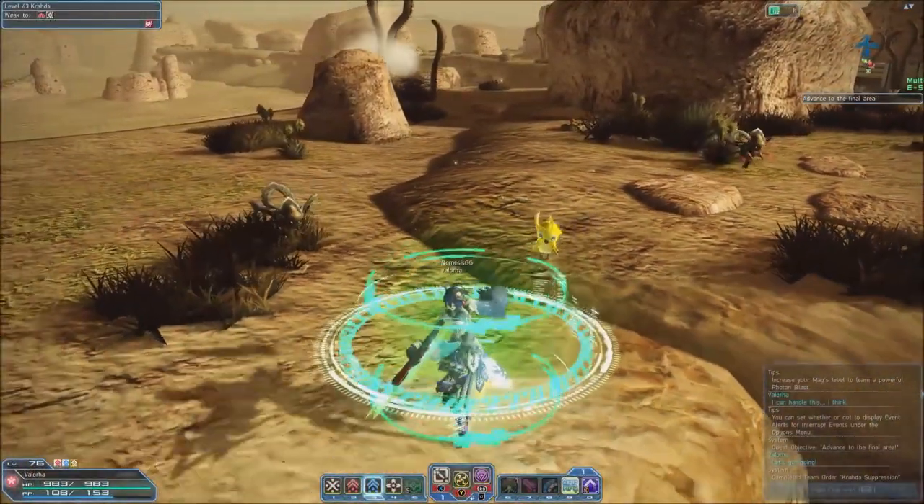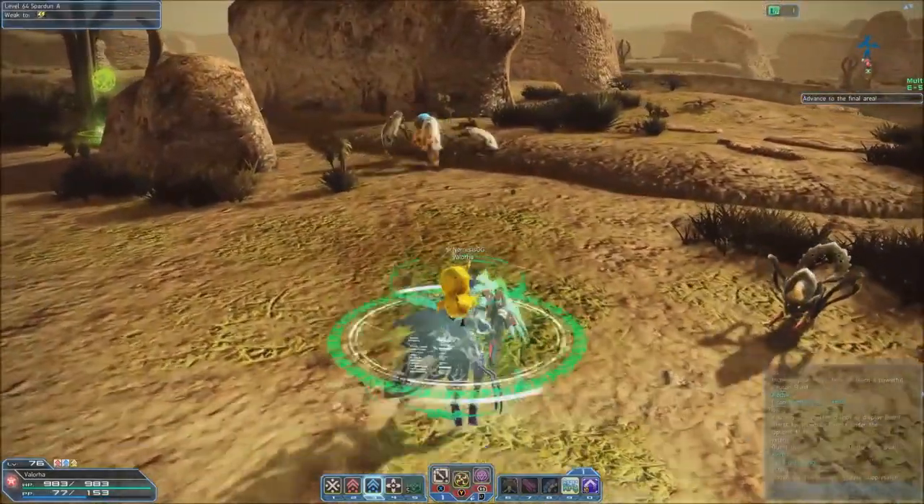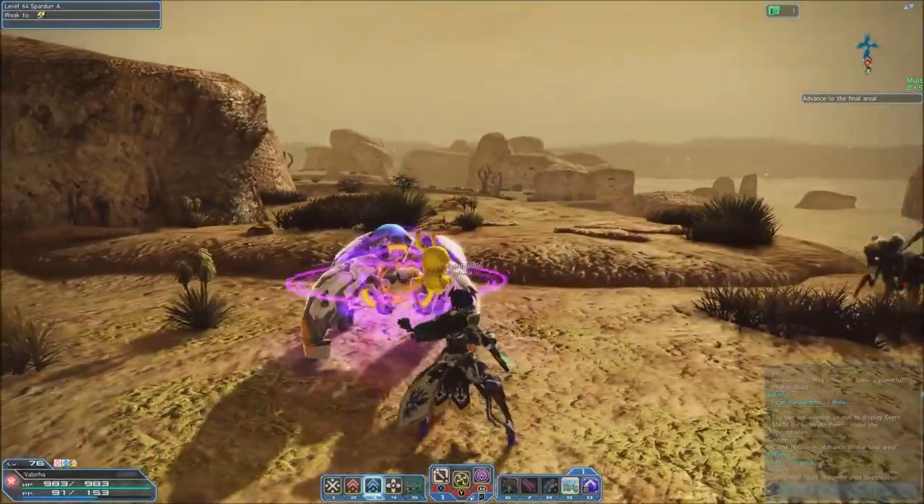The primary magic user in PSO2, the Force, is a master of elemental magic called Techniques, which they channel through rods or taluses. They are capable of defeating foes with powerful techniques, as well as providing healing and buffs to party members.